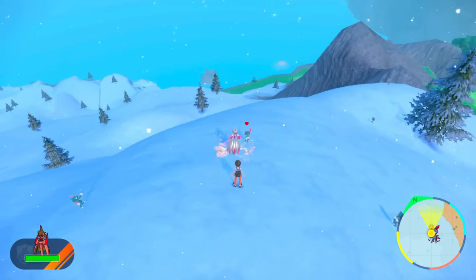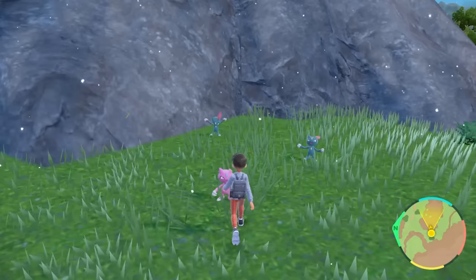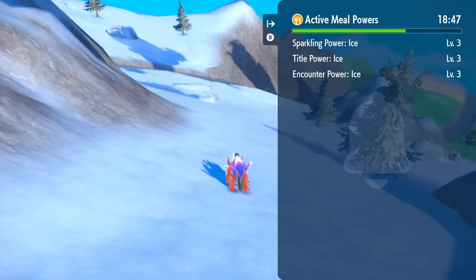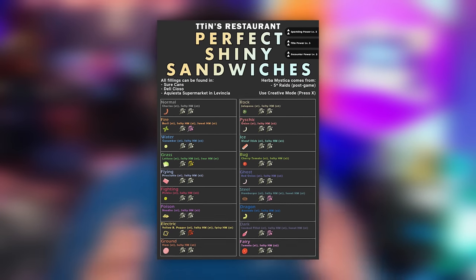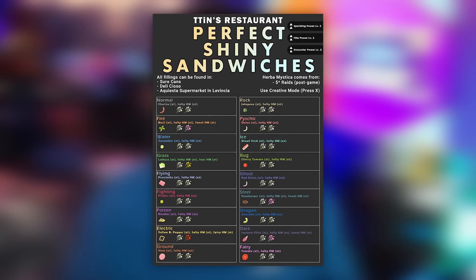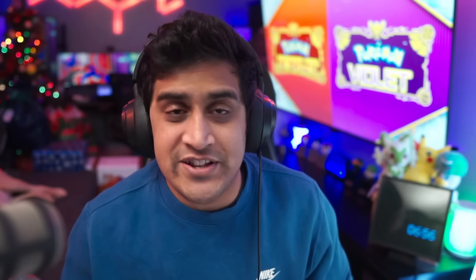We're going to start by taking out Pokémon that are dual typing, because it's going to help eliminate them from the ice table, which means we're going to be using different sandwiches. On screen I've thrown up an image of the sandwich recipes I'm currently using. There are tons of other ones on the internet. If you need to refer to other videos I'm mentioning, please feel free to do that at any point.